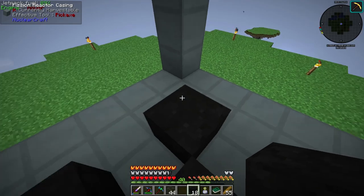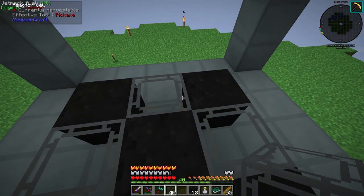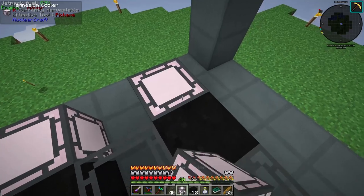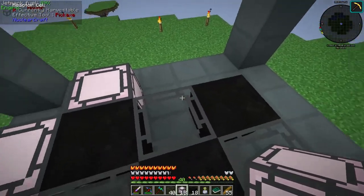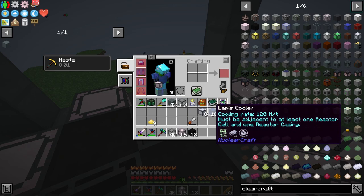The graphite blocks make it more powerful, and around those go the reactor cells. We're making progress — I'm getting kind of nervous it might explode and kill us. The corners get the magnesium coolers. Okay, we're still alive, that's good.